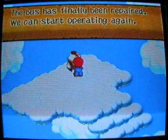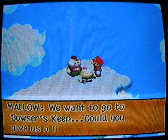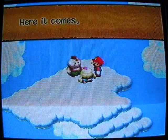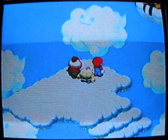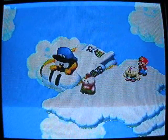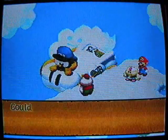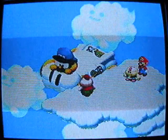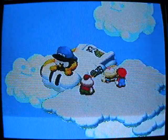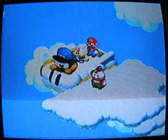Talk to this guy - the bus has finally been repaired, we can start operating again. There's Mallow - Prince Mallow, we want to go to Bowser's Keep, could you give us a lift please? I've heard the story from King Nimbus, you'll be there in no time. Oh my god, what's that noise? Here it comes - oh my god, a giant Lakitu! Wow, it's purring like a kitten. Did you take Prince Mallow to the entrance of Bowser's Keep? Of course - can't wait to get this thing running again. Come Prince, hop on board! You ready guys? Let's go!